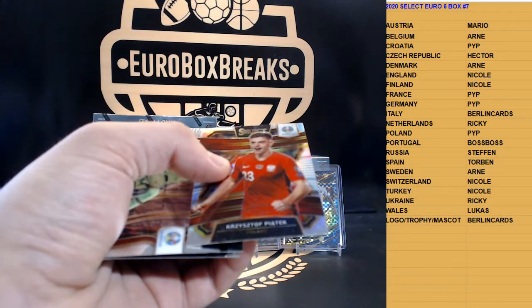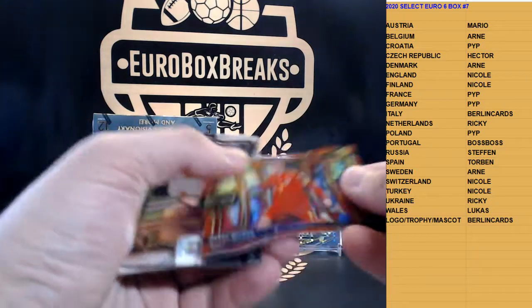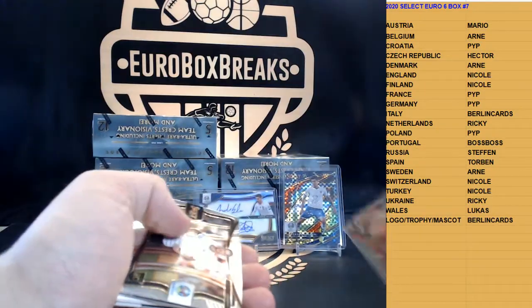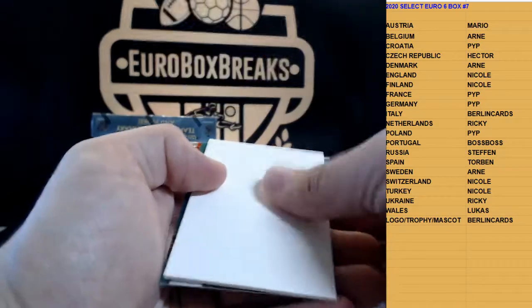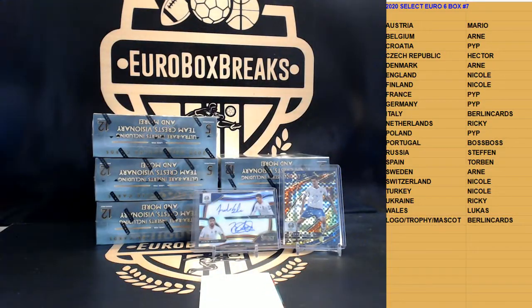We got silver of Piatek for Poland. We got Kovic, we got red die-cut of Harry Wilson for Wales. Number 265, a rookie. Let's turn back again — we got a green, green to five.